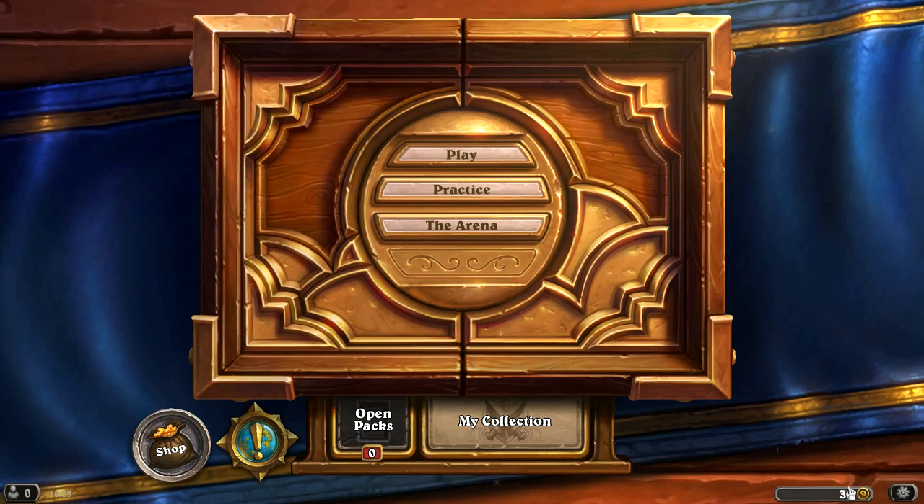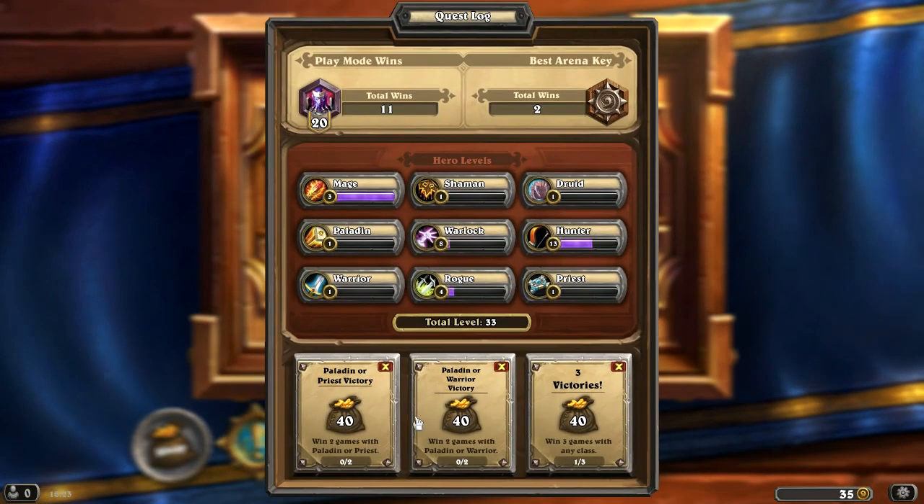Before we can do that, we need to earn 150 gold so that we can participate in another arena draft. So we're going to play a couple of 1v1 PvP battles to earn ourselves a little bit of gold. If we win 2 more games we're going to get 40 gold for 2 more victories, which is sweet.